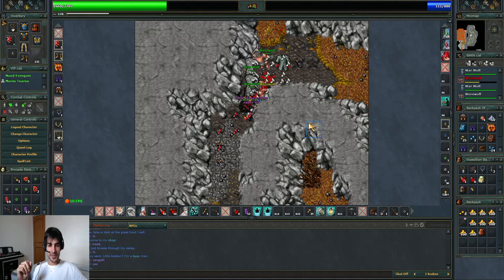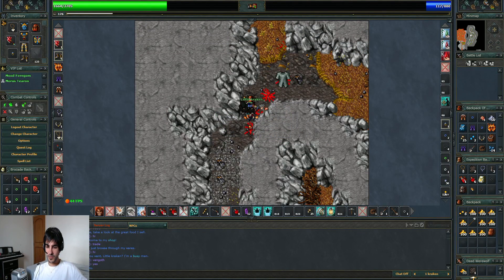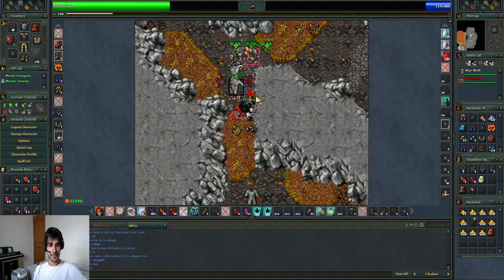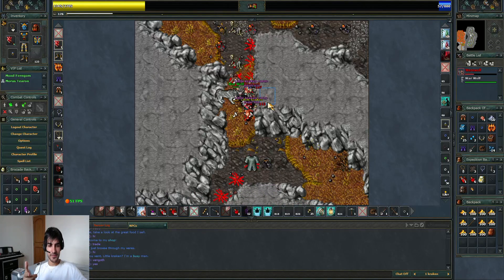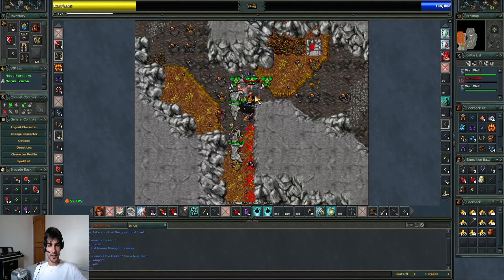I'll fall back a little bit so I don't get two on me, because it's easier to kill one by one but they deal a lot of damage. I got two at once and I'm forced to use healing. I just want to regenerate, and hit, and another, and the last to finish him. He ran away.